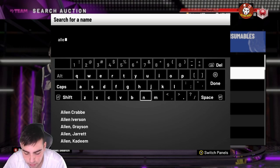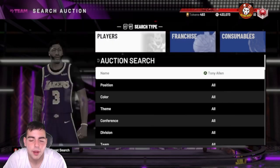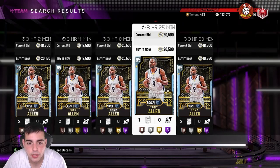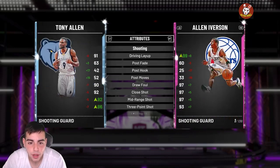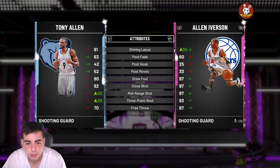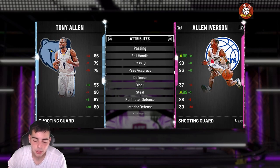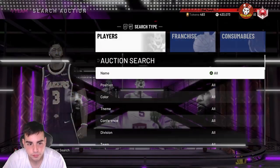Next up we've got diamond Tony Allen. He's going for around 18k right now but realistically he's 15k. He was going for like 13k the other day. Tony Allen has a great three-pointer and clamps on defense, so he is definitely a top shooting guard for his price. I'd put him on the squad 10 times out of 10 — offense and defense covered in our first two players.